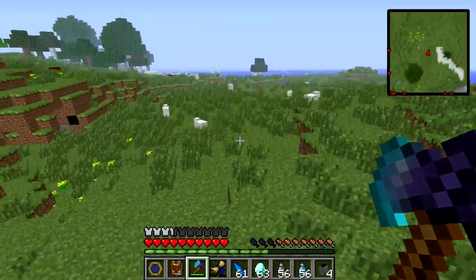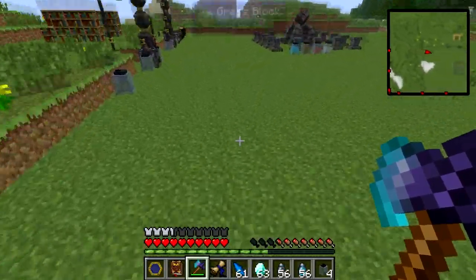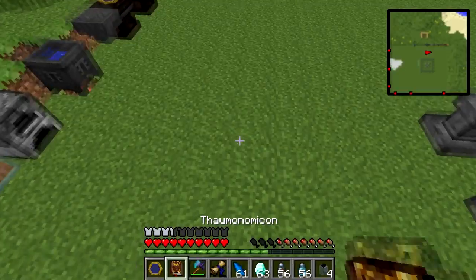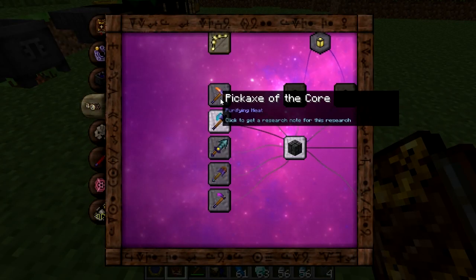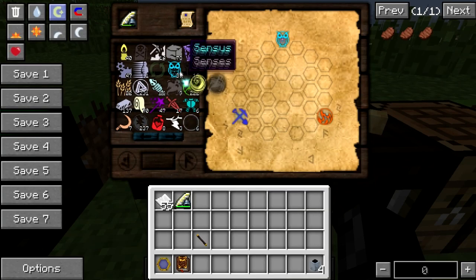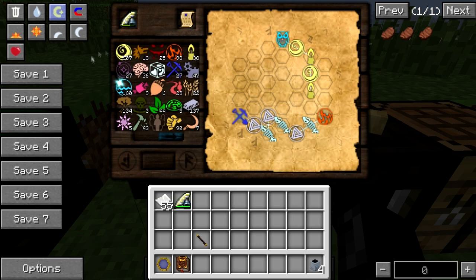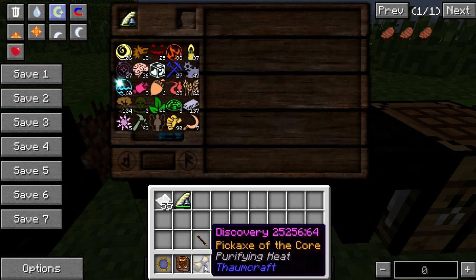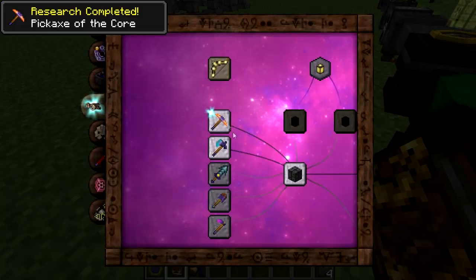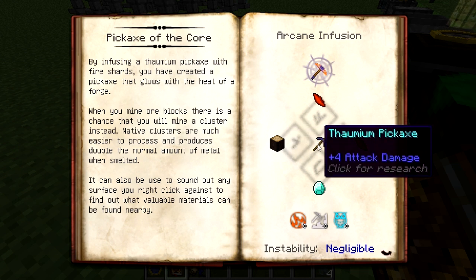So that's your Axe of Stream. I think we have enough time and I would like to show you the other tool as well — the Pickaxe of Core. It's not too difficult to create: one diamond, two fire shards, one greatwood log, and a thaumium pickaxe.